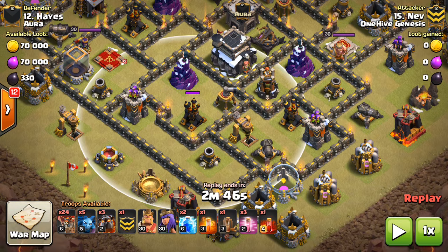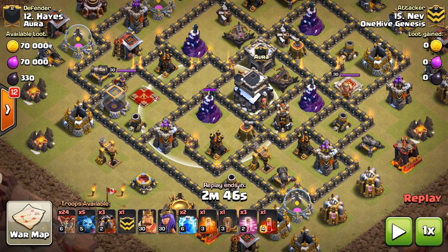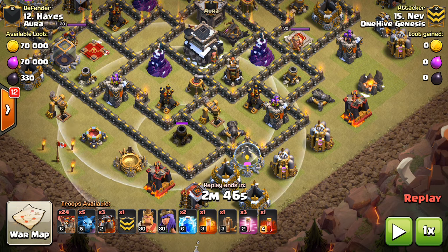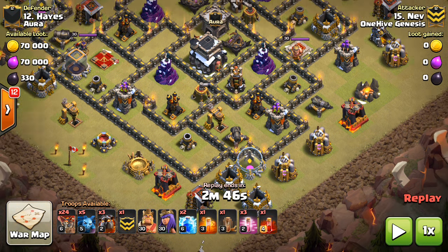The Zap Quake was on this air defense, and I always talk about — if you're going to Zap Quake an air defense, don't leave a bunch of stuff up around it, because that way there'll be no place for your Lava Hound to latch onto and the balloons will have to go there unprotected. It's okay to Zap Quake this air defense because the Archer Tower and Wizard Tower can be locked on to whatever's on that air defense. There's nothing around this air defense really — just a mortar or cannon — so not a whole lot that's going to be a threat to the balloons, which is why it's okay to Zap Quake.